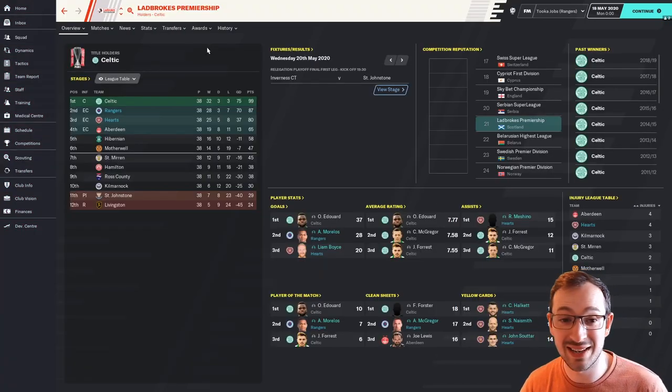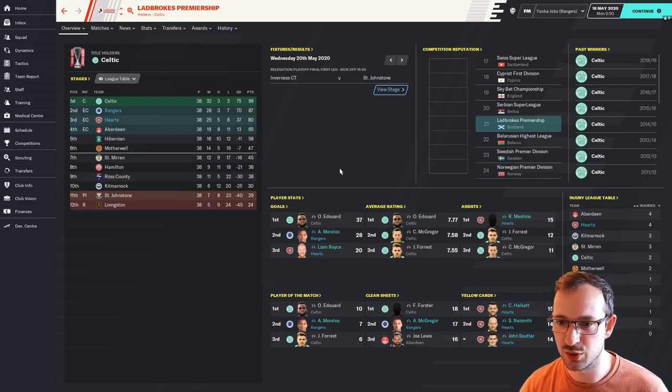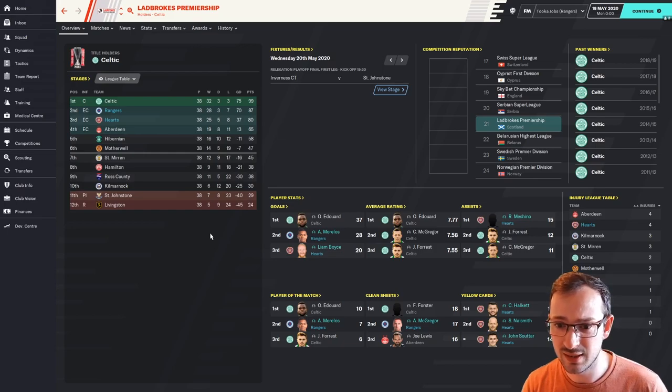Welcome back to the end of the season — 2nd and 3rd for Rangers and Hearts, pretty good going I think. We were never going to catch Celtic. They were 10 points ahead of Rangers at past midway through, and ended up with 99 points — they've done very well. Obviously the big guy up front got 37 goals and topped the average rating on 7.77, so it's always going to be a tough task to topple them. I'm not going to get disheartened about it because 2nd and 3rd, both using the same tactic.